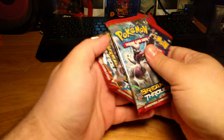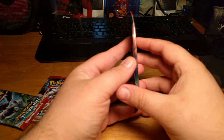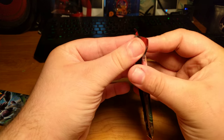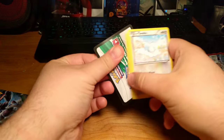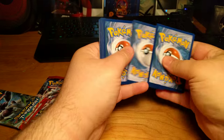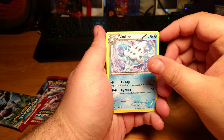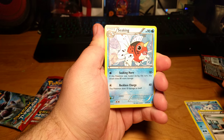This set did come with three Breakpoint packs. Given that Mewtwo is my favorite, we'll start with Mega Houndoom. To start off we have Vanillish, a Bridget, and a Seaking.